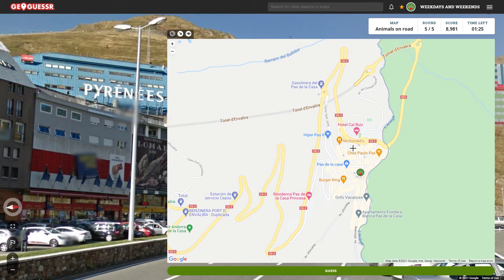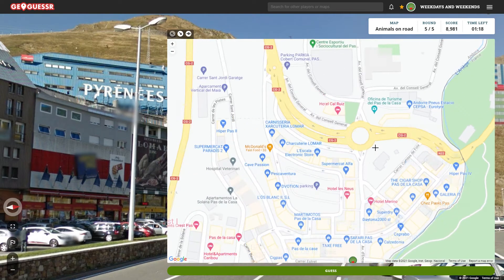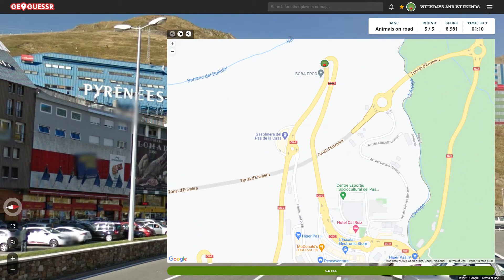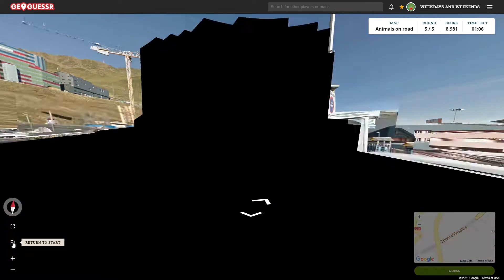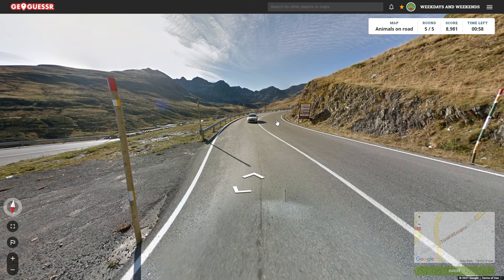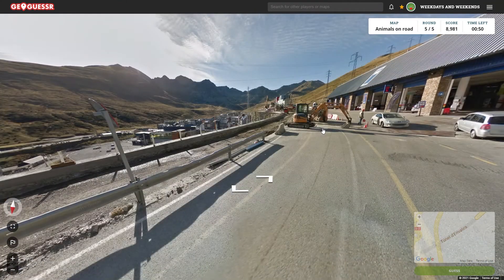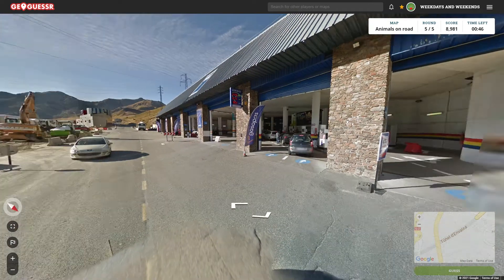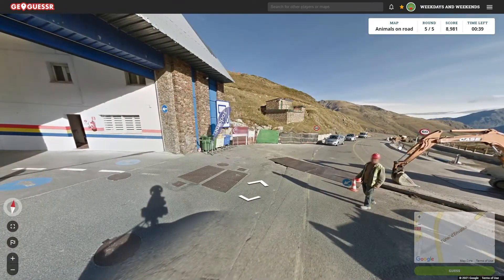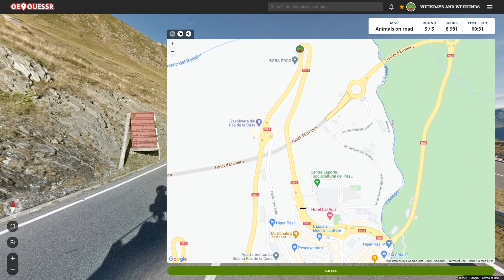We came from up here - that bend there, is that where the cows were? Maybe, maybe. Let's jump back to the start - so if we turn around it should be another roundabout and a petrol station up the hill a bit. We might end up with some good points to finish, which is nice. Yeah, petrol station - that's on the right side. Yeah, okay. So I think that's where we are. Kinks a bit then turns - yeah, that comes down into that roundabout. Yep.